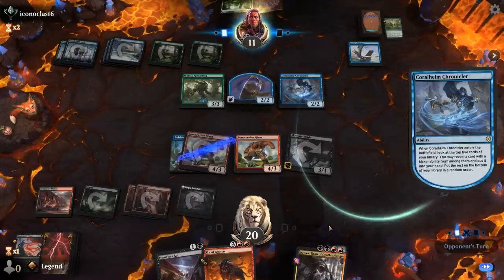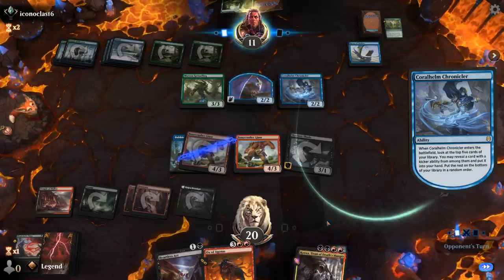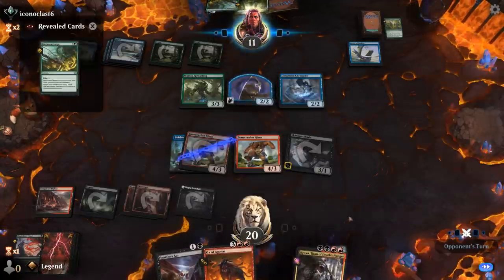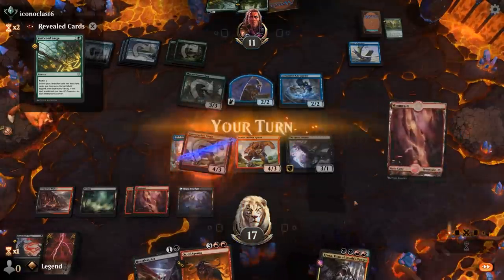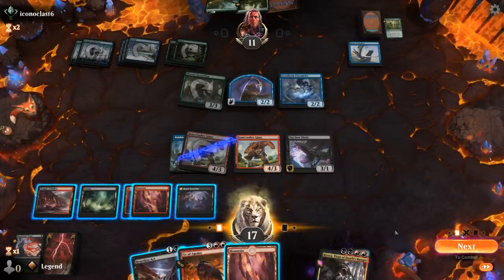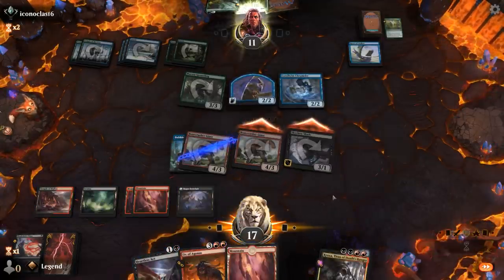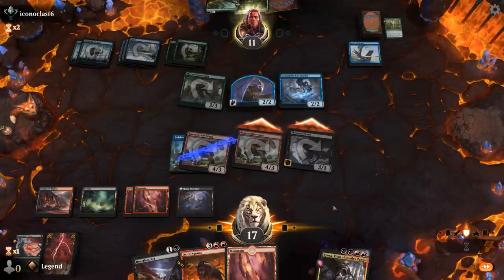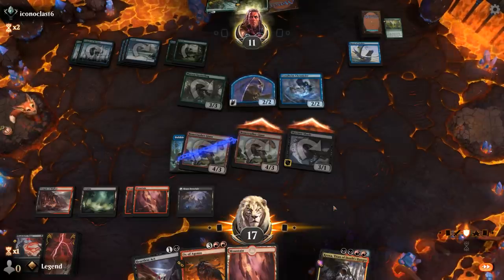Sproutling is going to be kicked, getting back something from the graveyard and making another drake. Sproutling is a very good one in this type of matchup — gets back Reclaim. We'll kill the drake. Thirst can kill another token. I'll start by attacking with Shade — opponent probably takes three. Then play Giants and kill the drake with Thirst. There's also an argument for playing Heartless Act — if I draw an untapped land I can still Thirst for one mana and play Ox in the same turn, which isn't possible with Heartless Act.